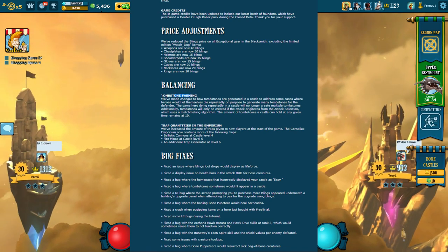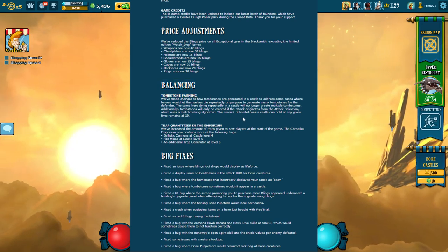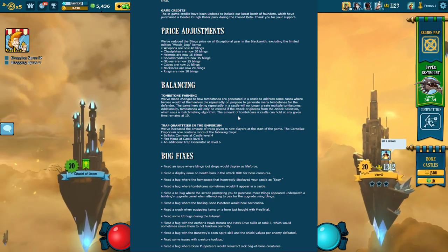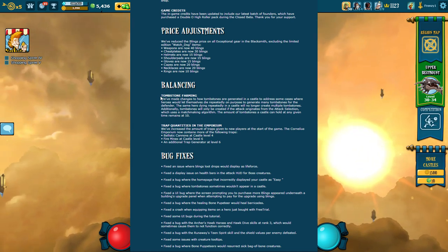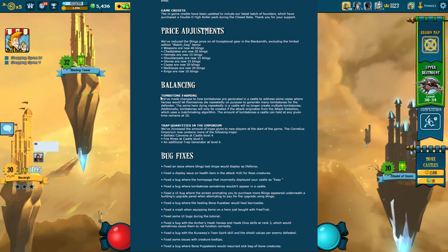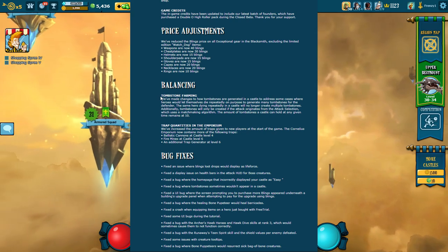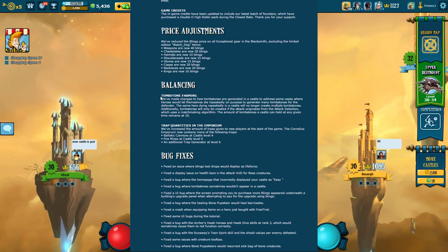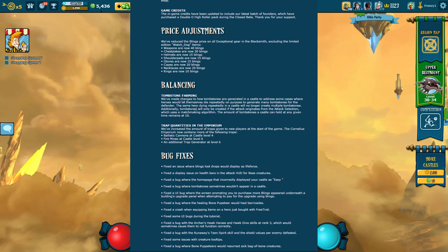They made changes to tombstones — this was actually a hotfix last week. I noticed it when people were targeted attacking me and dying, and I wasn't getting any tombstones. Basically, it now works like this: if you find someone in the attack screen and die on the first attack, you'll leave a tombstone. If you attack a second time and die, you won't leave a tombstone. Targeted attacks also won't leave tombstones.